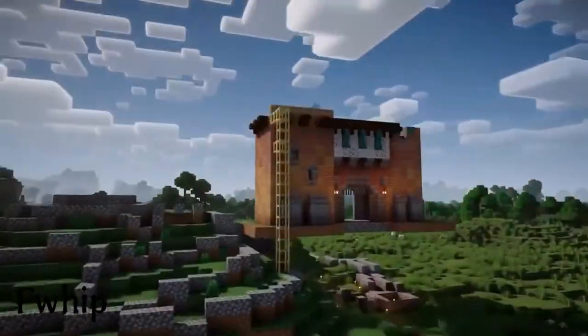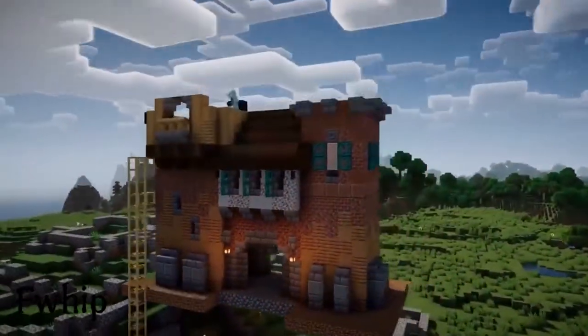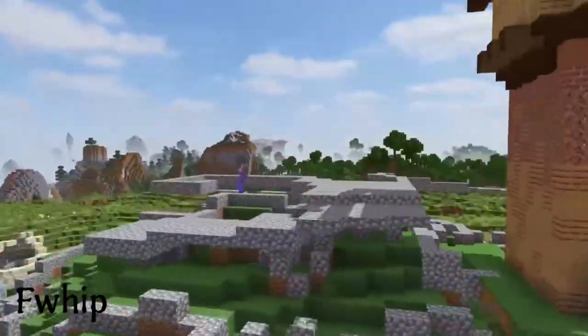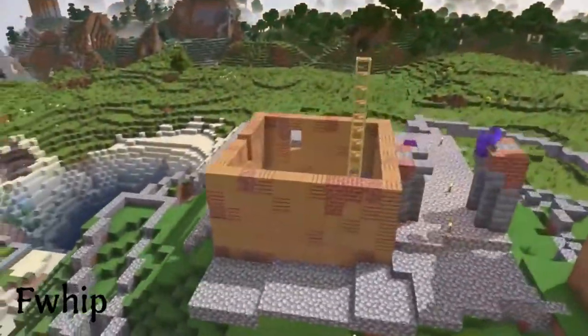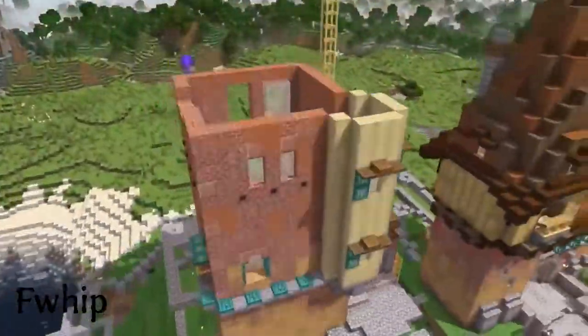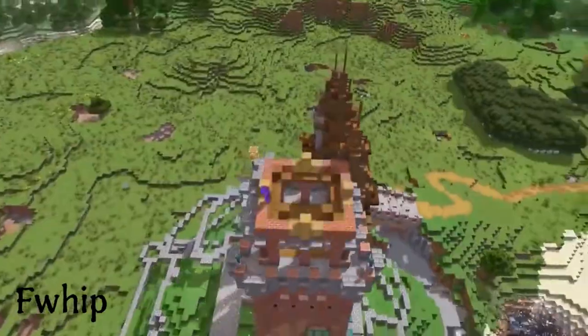He also has a lot of other builds in his world. Of course, there are some farms such as his copper farm, a village, and he has a huge mega build castle, which looks amazing. This castle is made out of woods, bricks, andesite, stones, and so many more blocks.